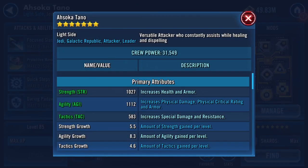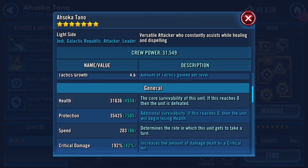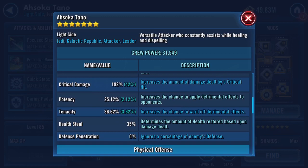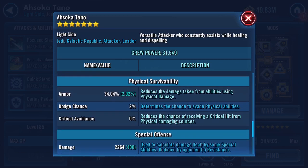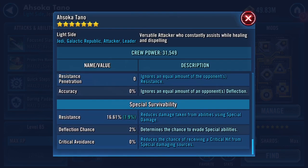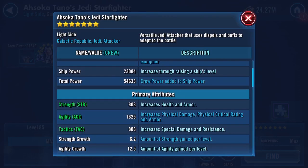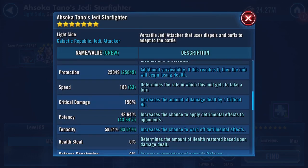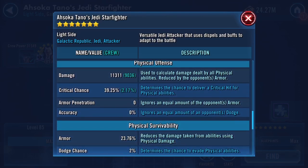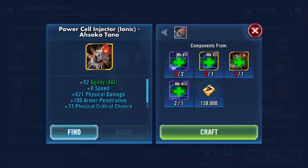Hello Galaxy Heroes! Ahsoka Tano - here she is, here are all the numbers she currently has. She's a toon that I have definitely worked on ever since Padme came in and she got the additional abilities. Here are the ship numbers - the ship's pretty good, though you could argue it's sub-meta.